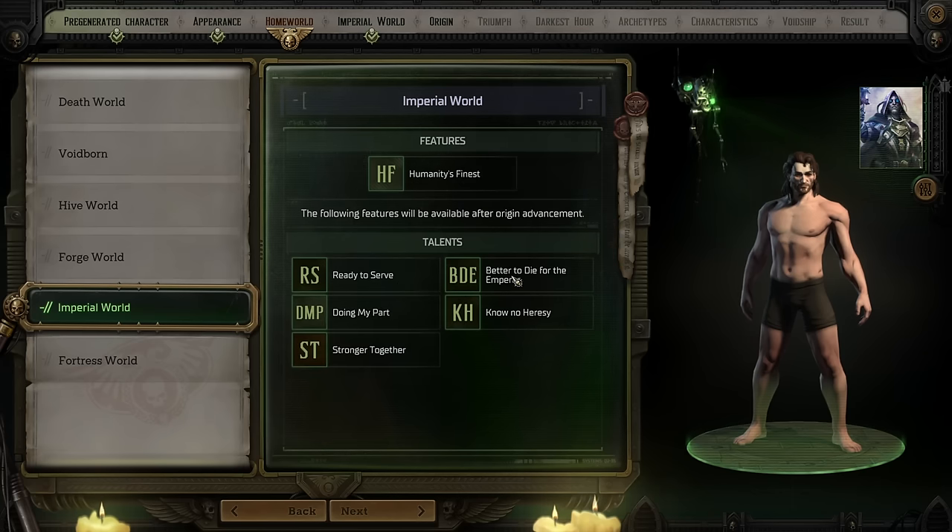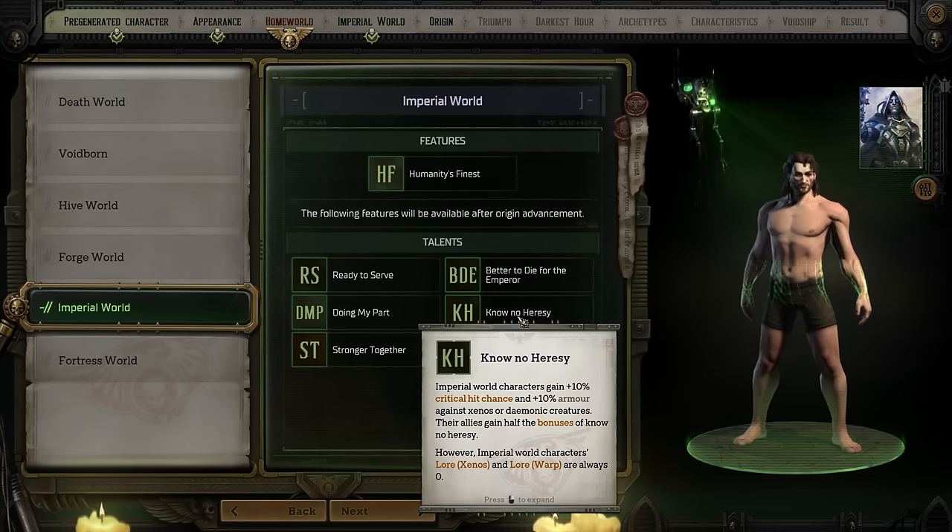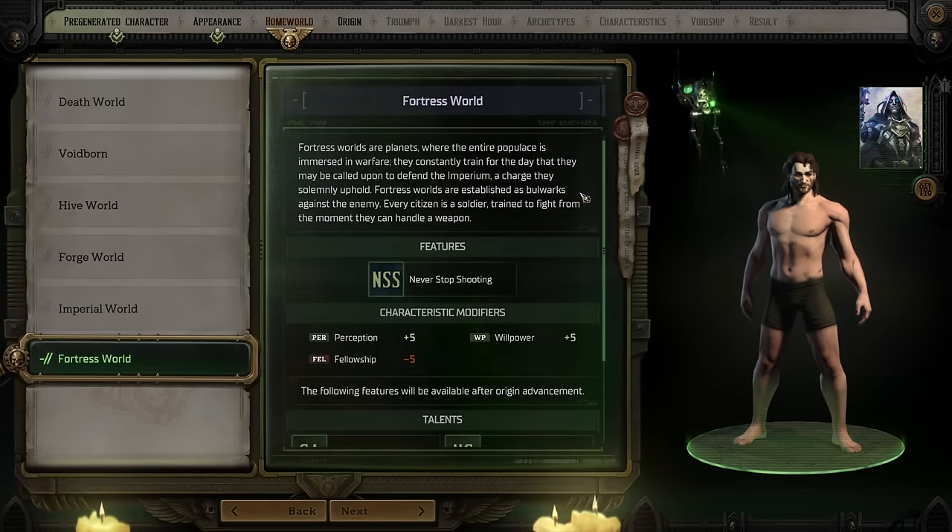Personally, depending on what I wanted to do, I would alternate between Imperial or Forge World in most cases, with all the other worlds depending on specific things I might want to build a character for. But just generally speaking, these two would be what you would pick. That does, however, leave us with the last one, which is Fortress Worlds.